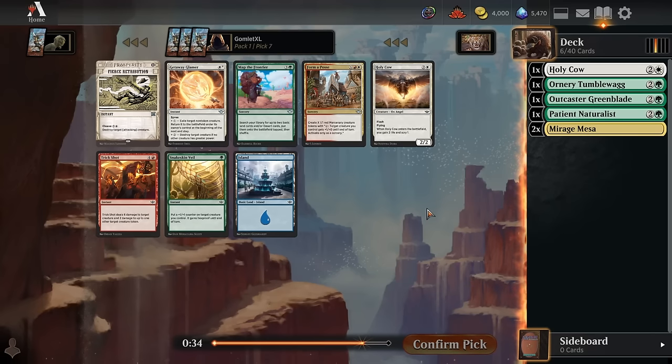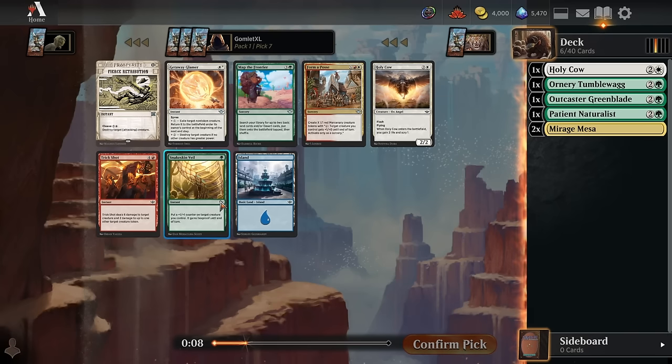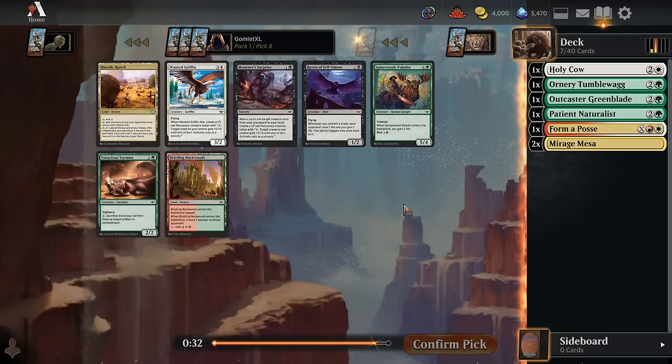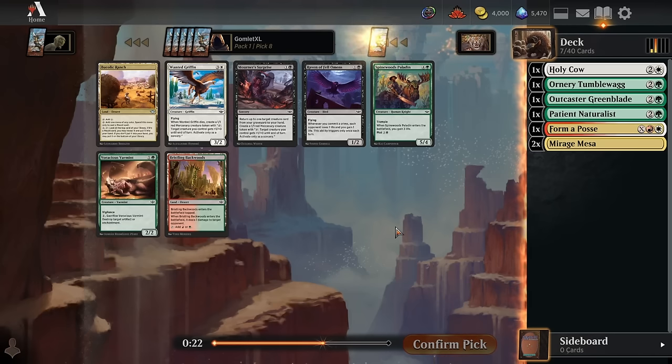Pick number seven — we've got another Holy Cow. We could splash a little red even if we go green-white. Forma Posse is pretty good as a finisher; you do want to have a lot of mana before you cast it, ideally at five or more, but then you're just flooding the board. Snakeskin Veil's great at protecting really important creatures, and we do have one really important creature with Tumblewag. That's an option too, but you don't want more than one or two copies in your deck. I feel like Forma Posse is a bit less replaceable if we do manage to splash it in.